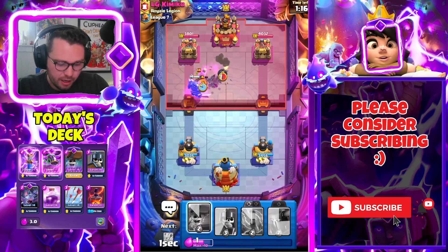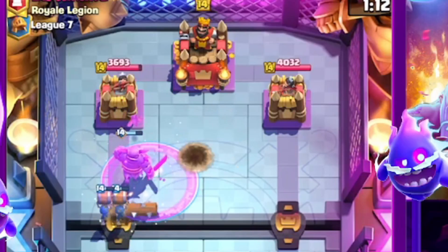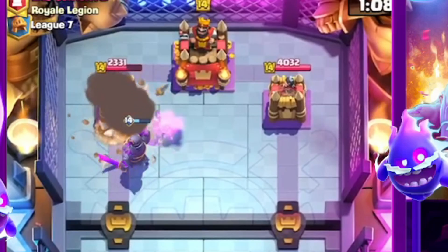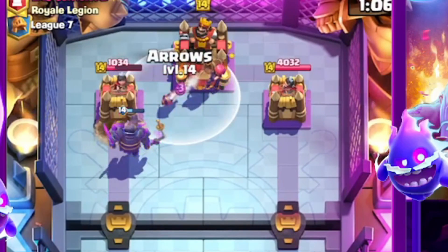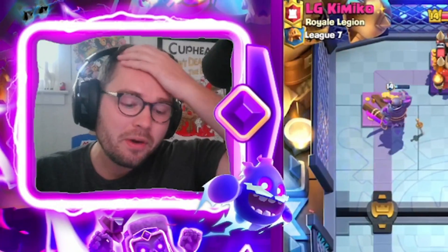My boy's in trouble now, we're gonna rage here and I think he's cooked. What does he play here? Log's not gonna really do anything, you're just delaying the inevitable. He is so cooked — oh my gosh, Evil PEKKA is so good.